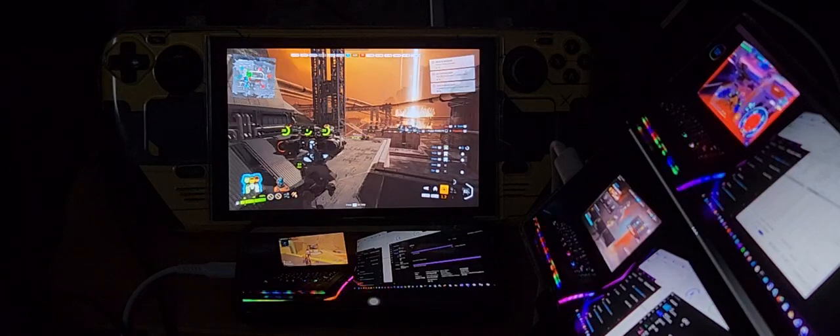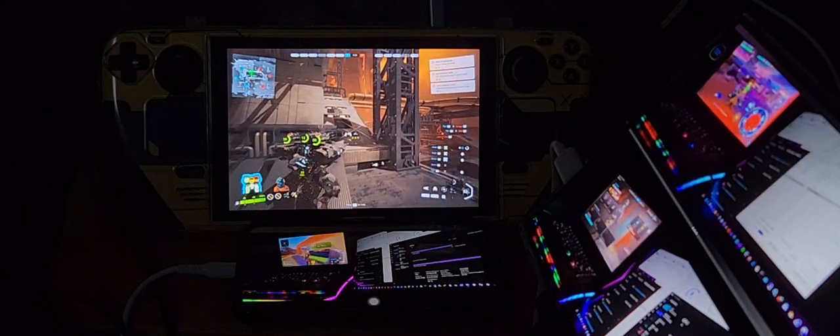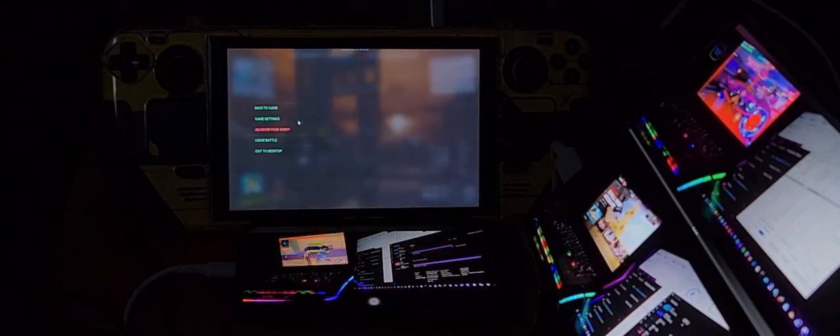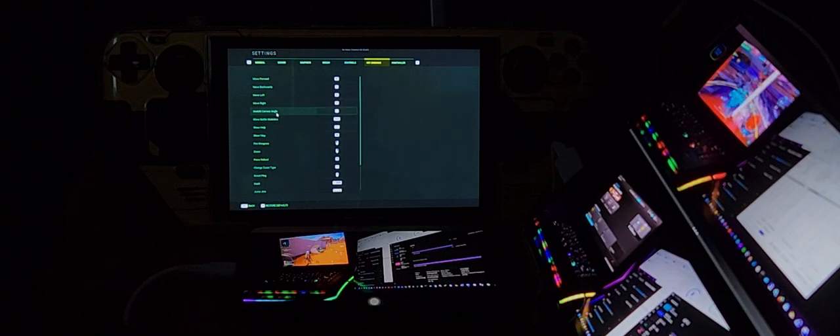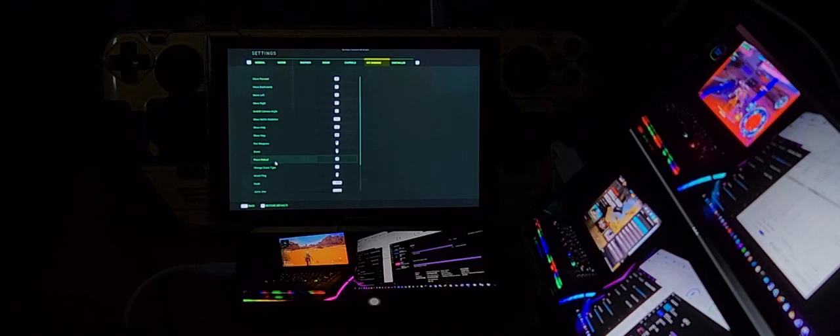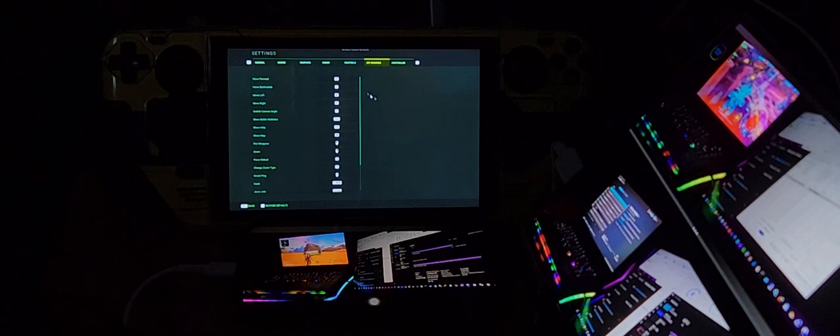I don't have reloading mapped. I have thrusting and Q now, but I need to go into the key bindings settings. Switching camera angles is mapped to C. The force reload is R — R and C are the keys I need.